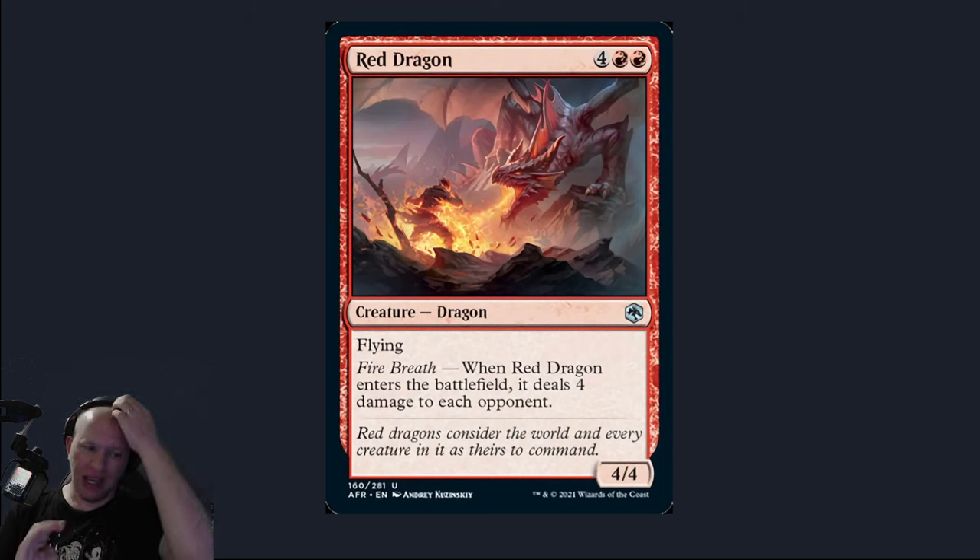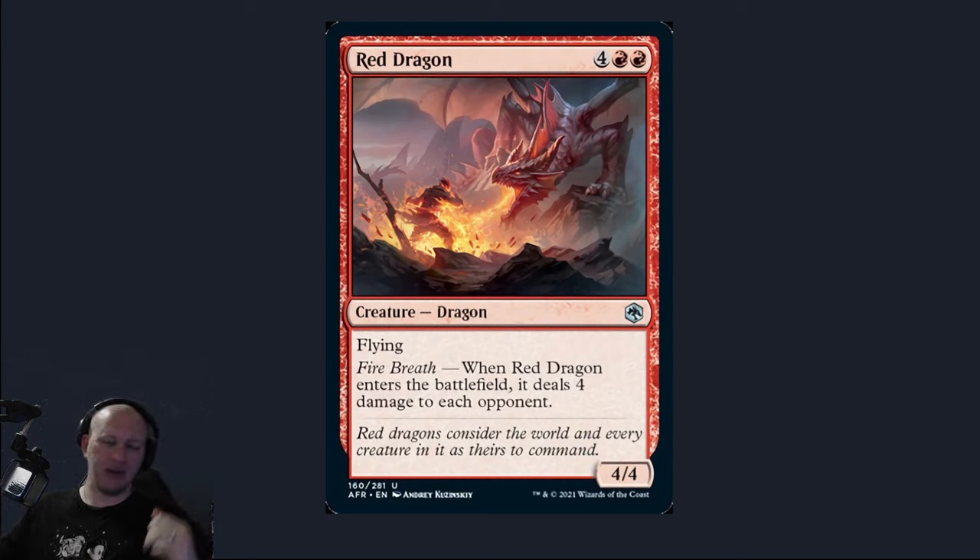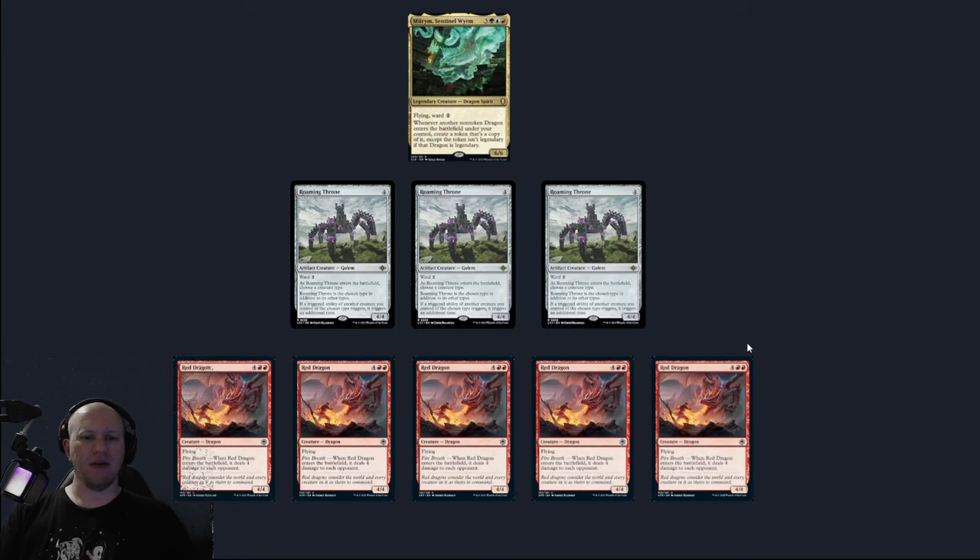So each opponent — keep in mind — each person is going to take four damage when these Red Dragons come in. So from there, look at this: we've got Mirim, our original Red Dragon comes in, and Mirim creates a copy.